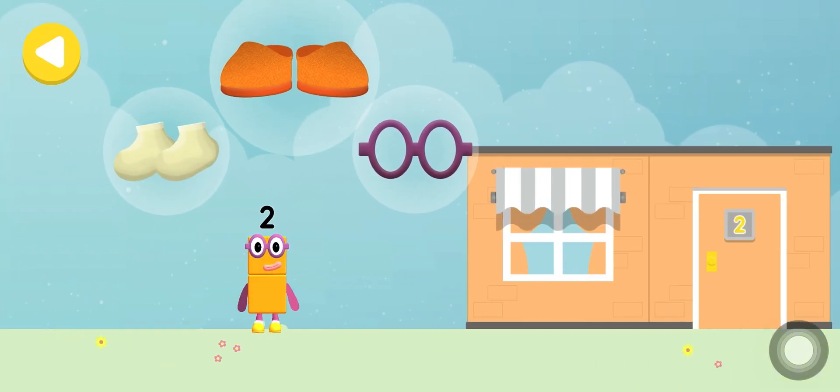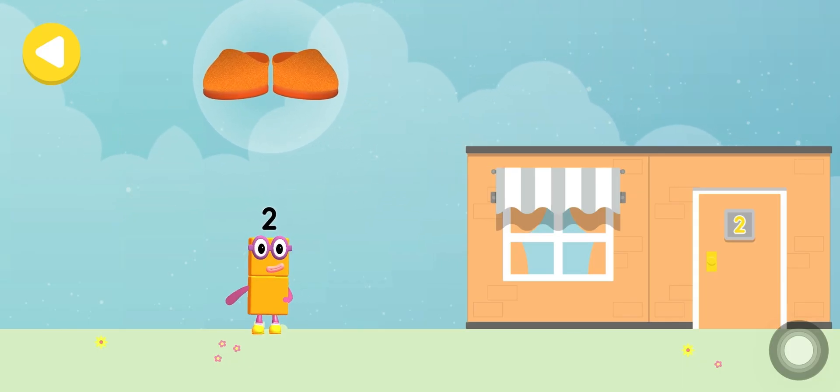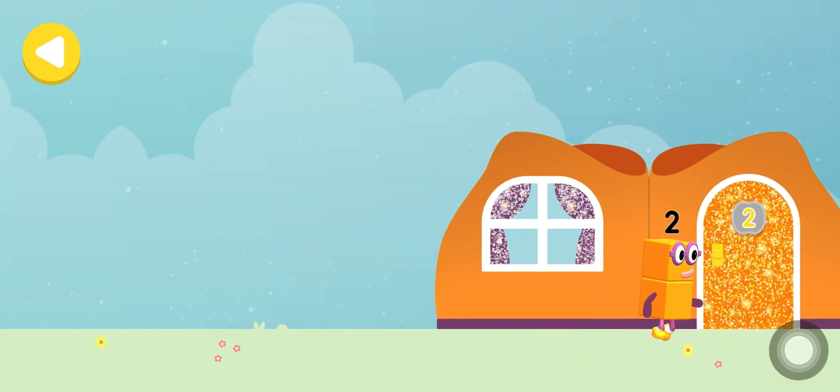Glasses! Two shoes! Two socks! Drag one of the Number Block's favourite things onto their home! Hooray! You helped this Number Block go back home!